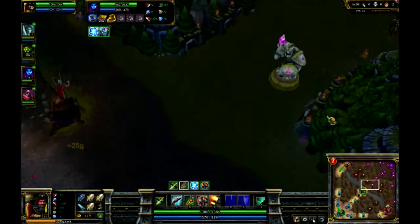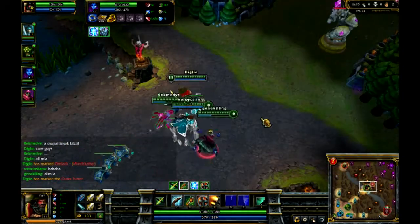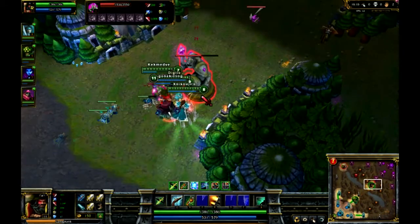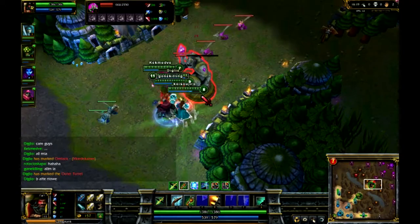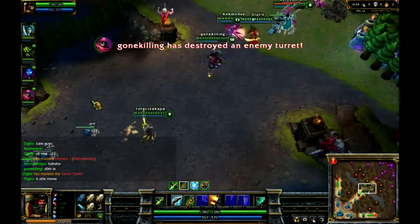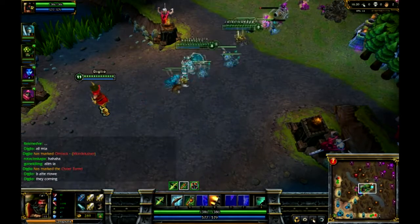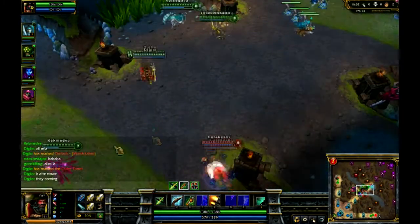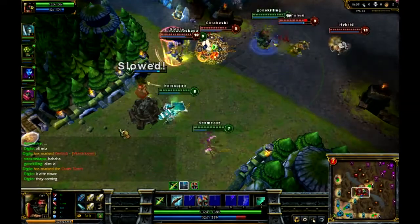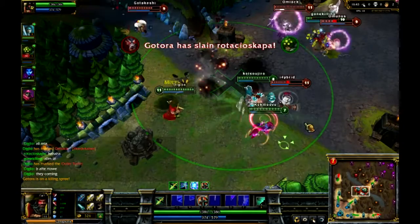Alright, so that was the rune pages. The last big thing — well, second to last — is going to be the mastery tree. It's kind of like World of Warcraft or any MMO — like your talent trees. Each summoner has offense, defense, and utility. Offense is all about your physical damage, defense is all about tanking, and utility is about escape spells or heal spells, stuff like that. Every time you level you get a mastery point.